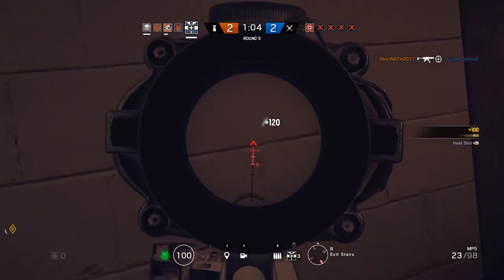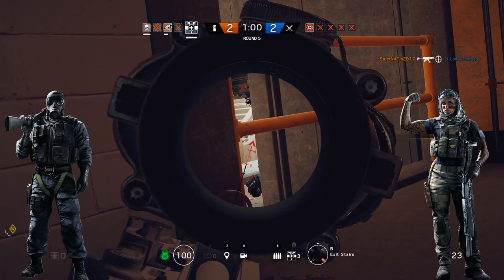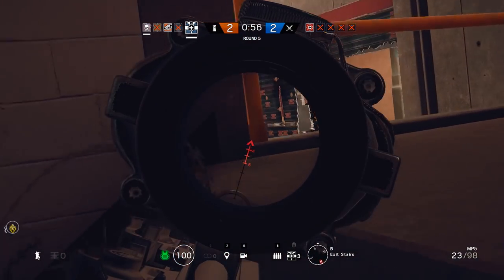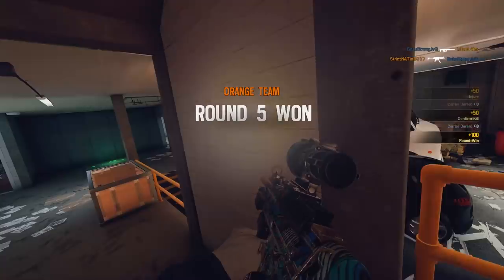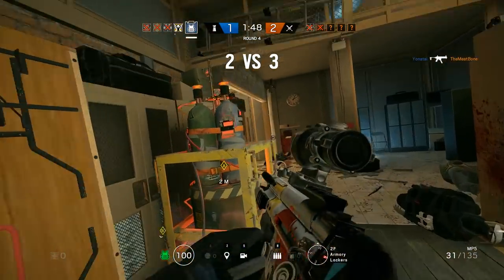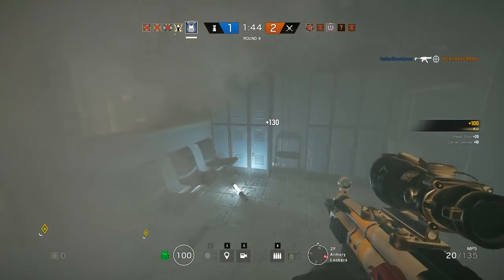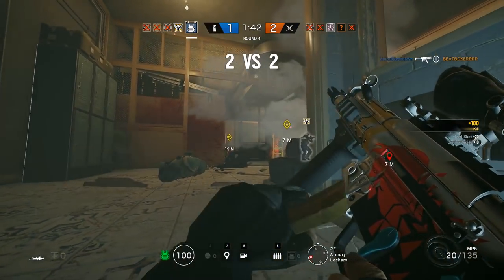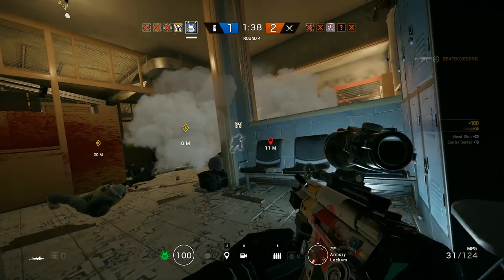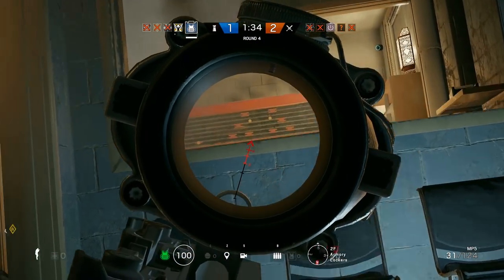The anchor role mostly consists of high armor operators such as Rook, Doc, Mira, or Echo, but depending on the map, Smoke and other operators can fulfill that position. Your goal as an anchor is to hold down a tight angle on a main breaching position, helping your team via callouts so they can rush back into the site if needed. It's a crucial part of the team — without it, attackers can push the bomb site and plant without anybody ever knowing they were there.